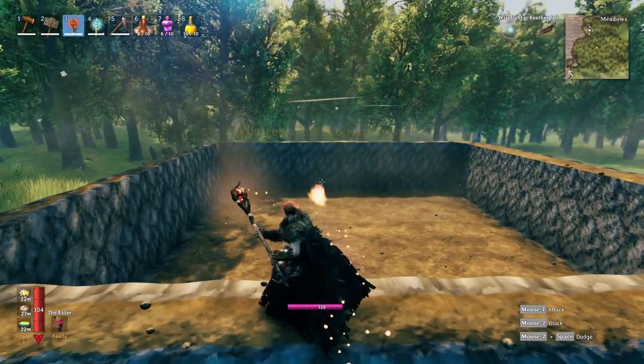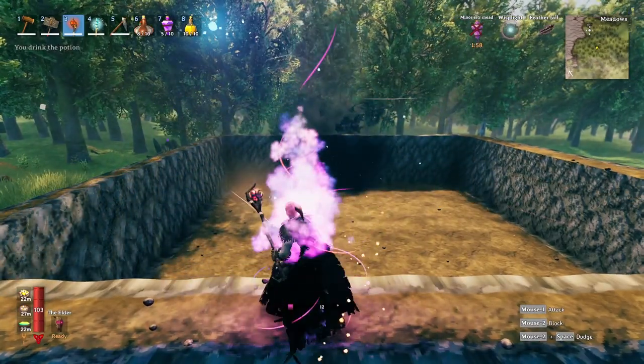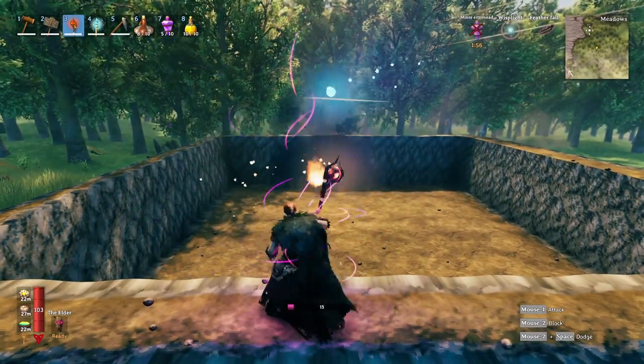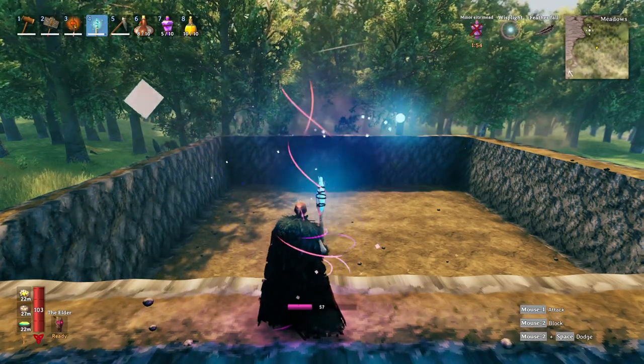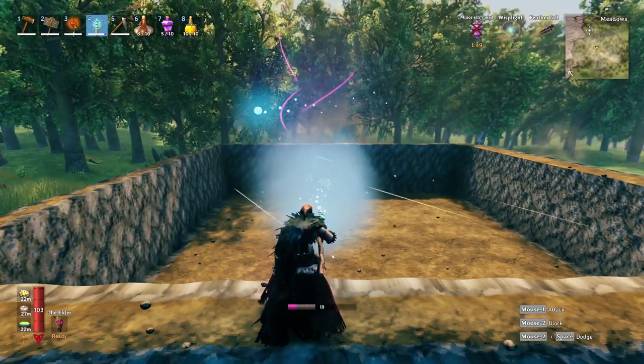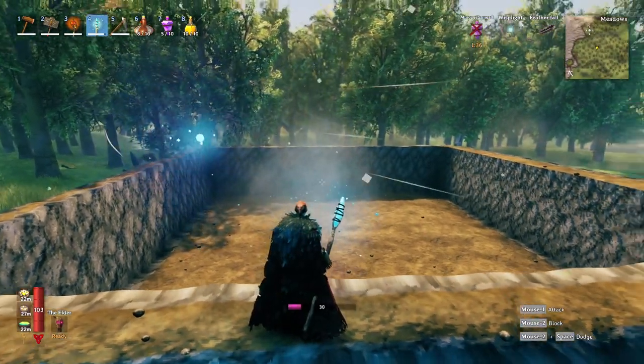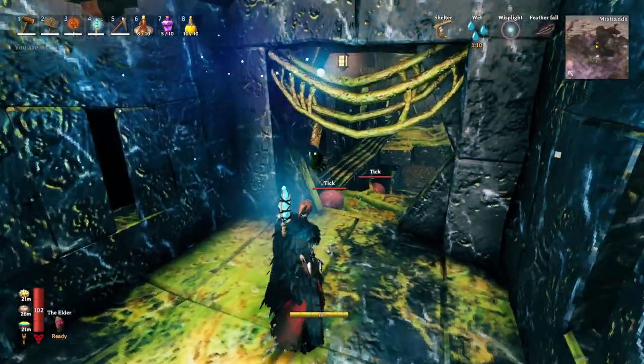If you do this with the Staff of Embers, you can see you have to wait a moment before you can cast again. Whereas with the Staff of Frost, it just regenerates as you're firing. It's really handy when you're fighting something tankier and need to burst it down quickly.